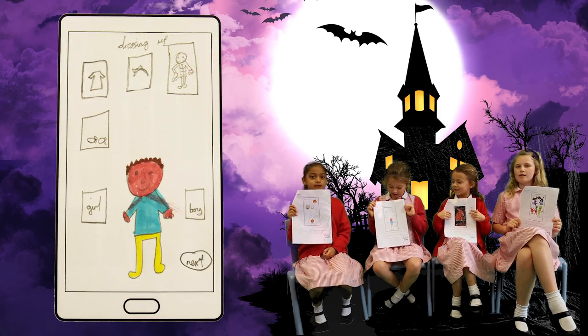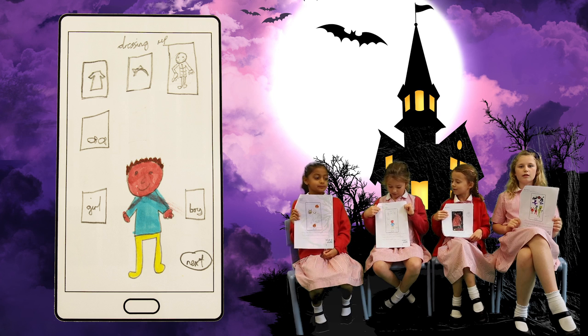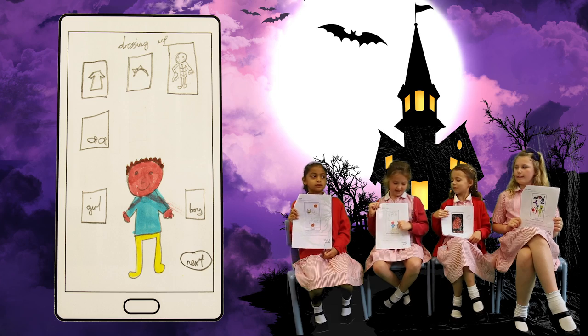This is the dressing up. If you press the button it goes on the boy or the girl. And you can press the boy or the girl who wants the boy or the girl. And to go to the next page you press next.